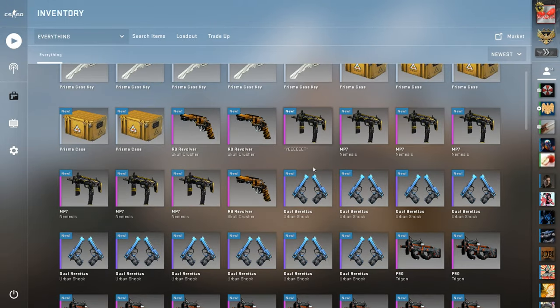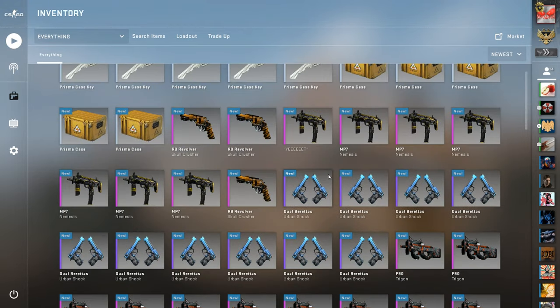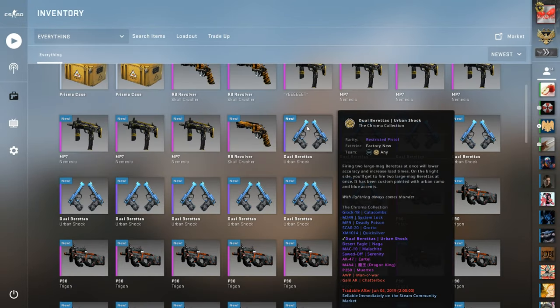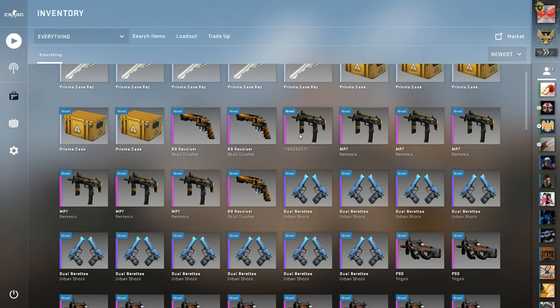Hey guys, what's up, it's Nalo. We're gonna be doing a few trade-ups here, as you can see by the massive amount of new skins in my inventory. We have a factory new M4A4 Dragon King trade-up. This is what the dual bird is — Urban Shock factory new. We have a 30 percent minimal wear Emperor trade-up with the R8 Revolver field testeds. Then we have some Nemesis right here, looks like some of them are named for some reason.